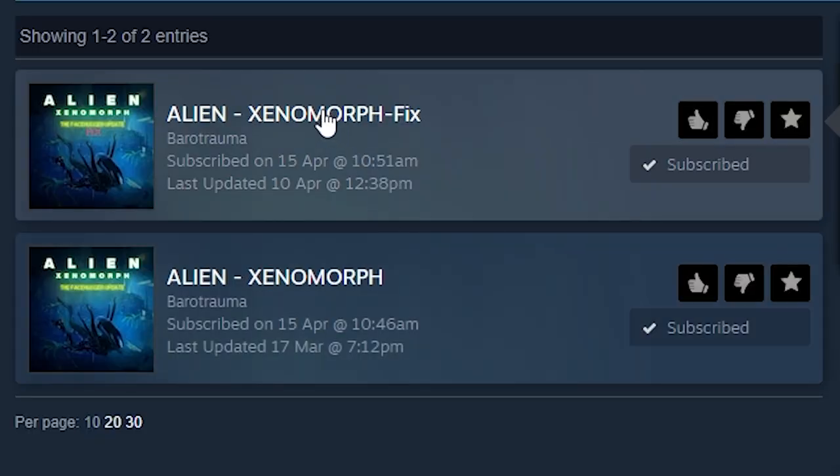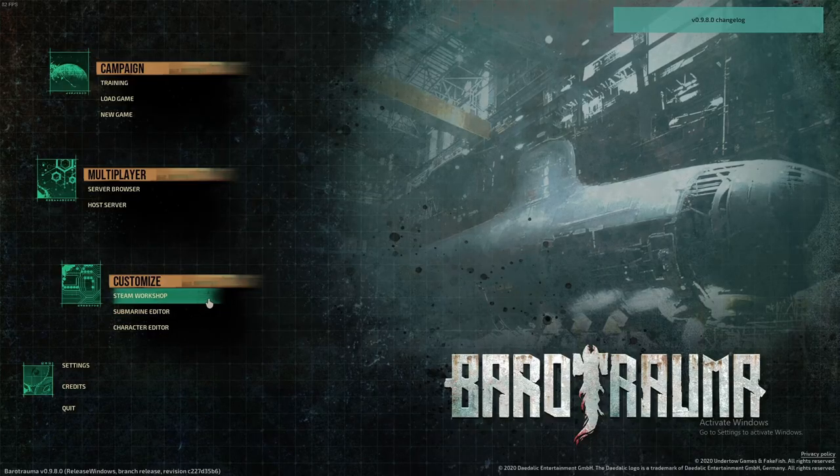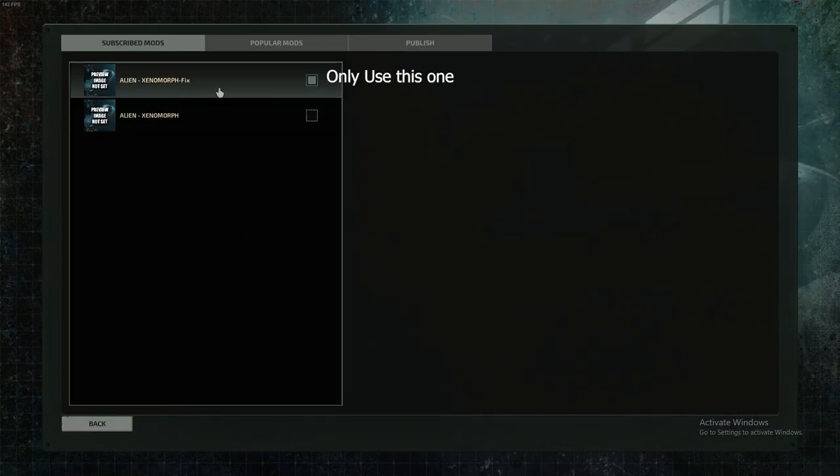The only way you can play is via a re-uploaded mod that someone else made, fixing the original in the process, as the old one would crash the game any time you'd spawn in a facehugger or a xeno. I'll link them both down below. Once you're subscribed to the mod and have downloaded it, you can enable it in the Steam Workshop — click the button and it should work. Since I don't believe in wasting people's time, that's it.